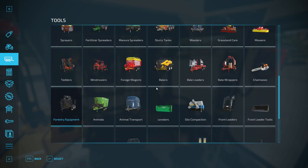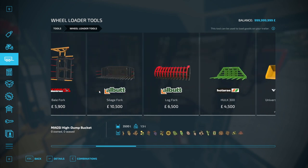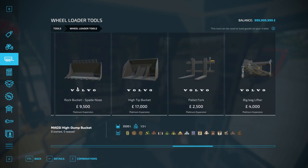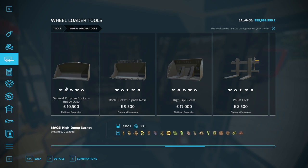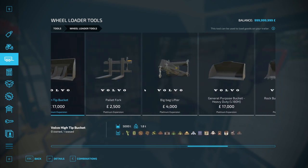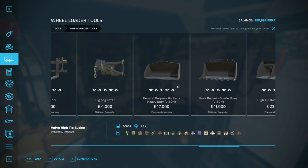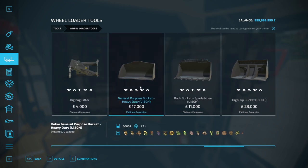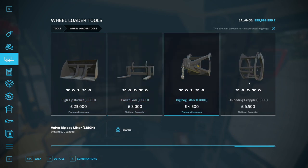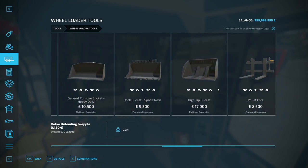We then have attachments for these machines under wheel loader tools. For the smaller LM841: universal bucket, rock bucket, and pallet fork. For the mid-size new model: general purpose bucket at 3,600L, rock bucket at 3,000L, high-tip bucket at 3,000L, 5,000L bucket, pallet forks, and big bag lifter. For the large L180H: 5,000 litre general purpose bucket, 3,500L rock bucket, high-tip bucket, pallet forks, bag lifter, and a log wrap for that machine. Plenty of attachments across the range.